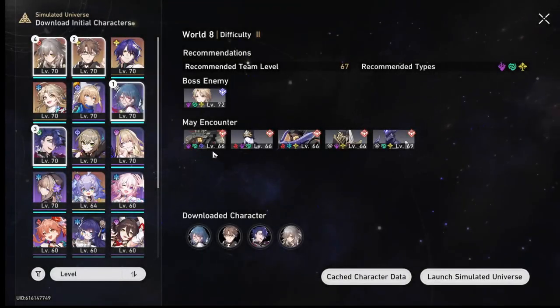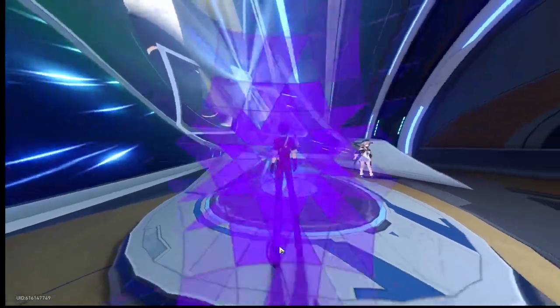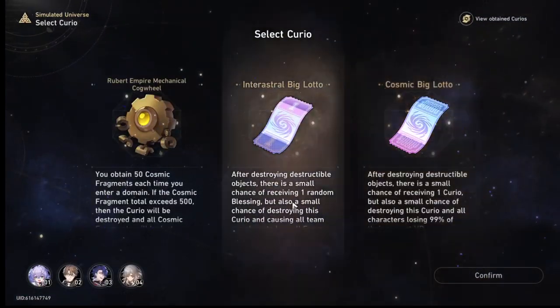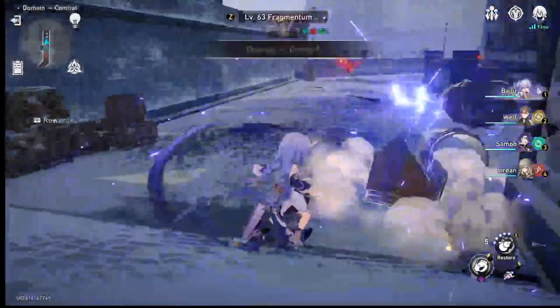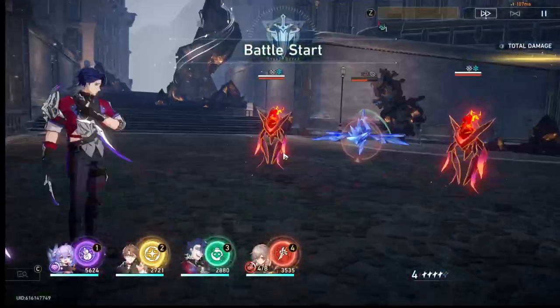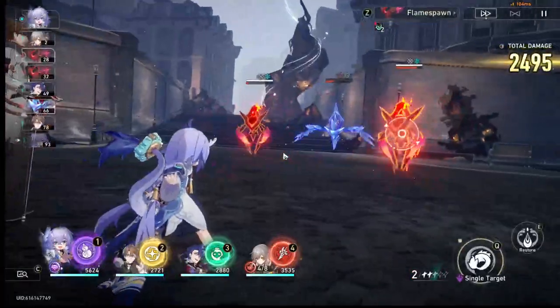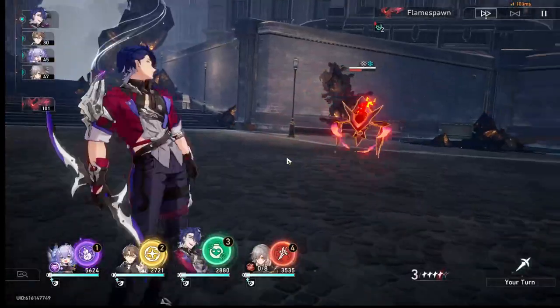Simulated Universe started with the Hunt path. I want to get through this as fast as I can and stop streaming soon. That almost missed — looks really annoying. Two, three, four — that's the second wave. Come on, so much energy needed. The Hunt blessing triggered — there we go. I don't have either of the weaknesses so I can just attack freely.